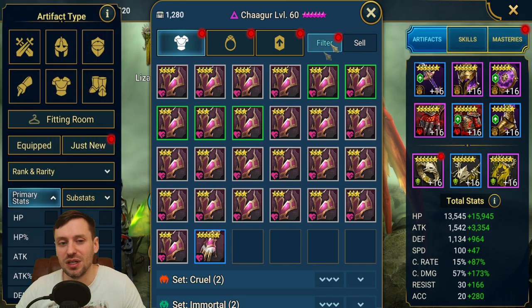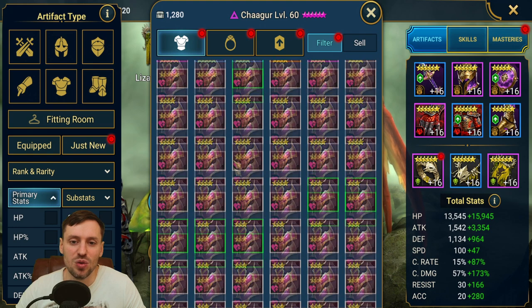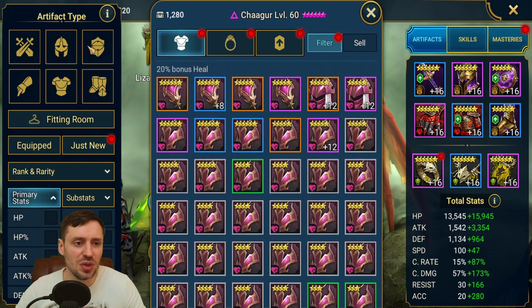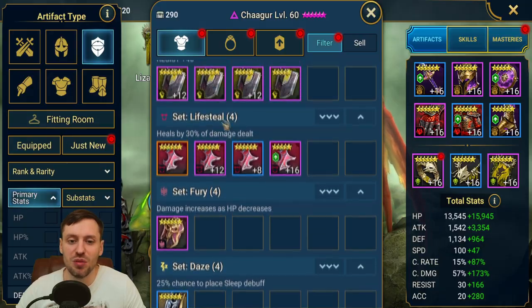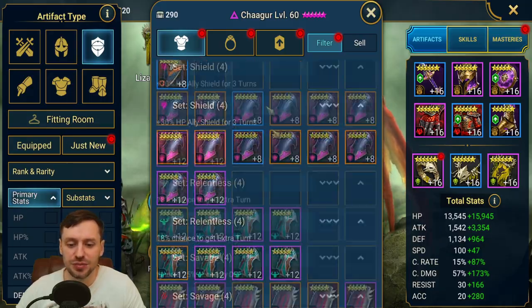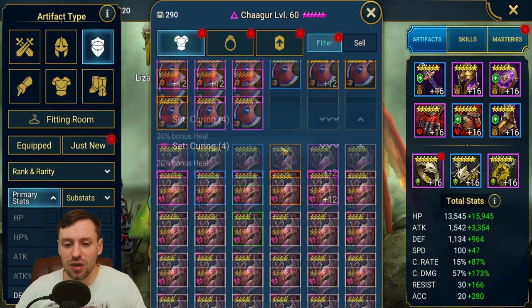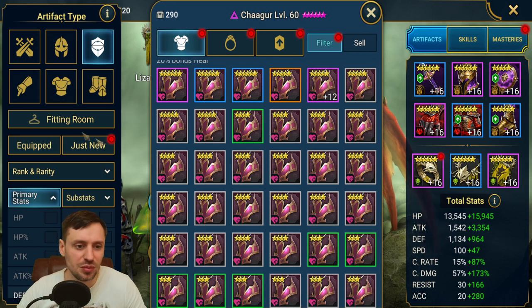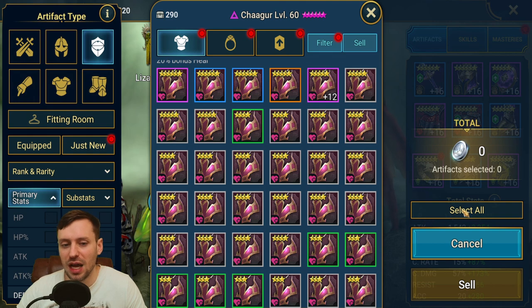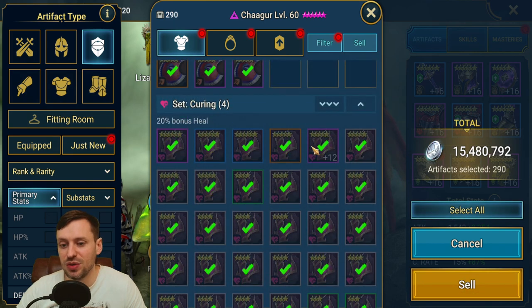So you click filter — obviously these are all shields we want to be selling, so you click 'shields' and it brings up all the shields. We don't want to sell those ones — I want to keep some for Bogoth — but the rest I want to get rid of. So you do 'sell' and 'select all' and that will sell all my shields. But let's cancel because there are some shields I do want to keep.